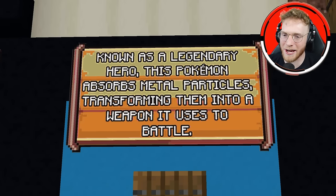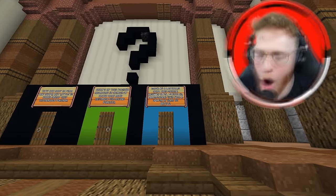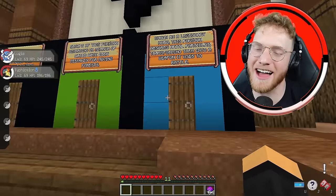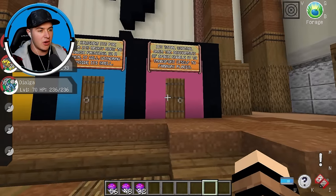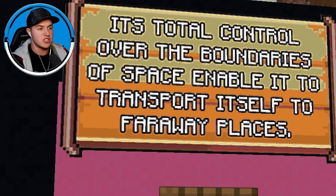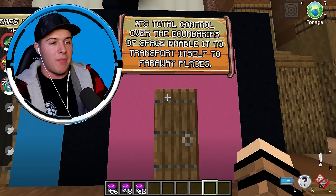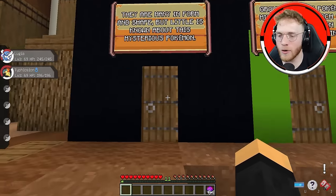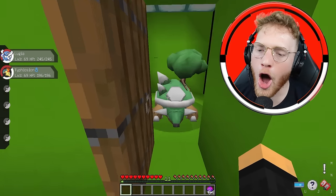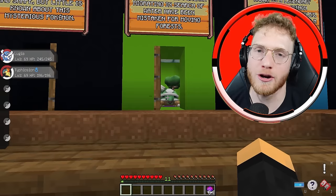Next we have a green door known as a legendary hero — this Pokemon absorbs metal particles, transforming them into a weapon it uses in battle. That sounds sick; it literally says it's a legendary hero. I'm going to lock in this last one. The only pink Pokemon I know are Mewtwo and Mew, and they're the best. It says: its total control over the boundaries of space enables it to transport itself to faraway places. If it's not from Earth, it has to be a god or legendary Pokemon — this is literally Thanos with the Infinity Stones.